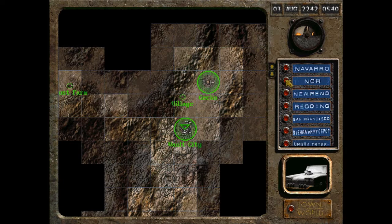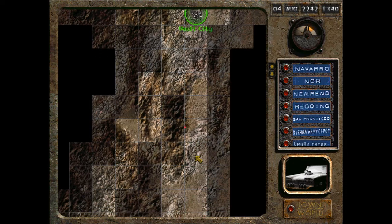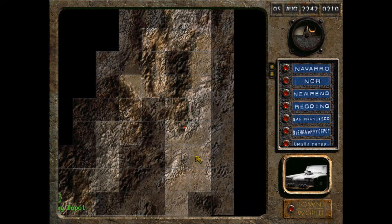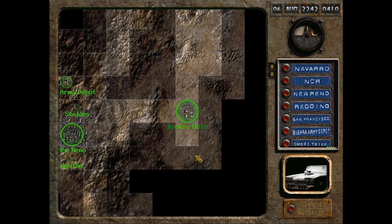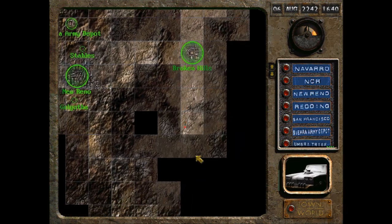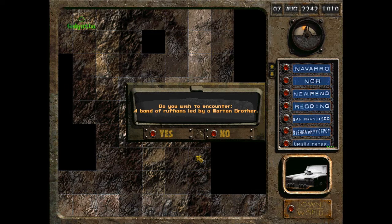NCR has a lot of weapons. Oh, I'm covering more of the map. NCR is farther away than I thought. Soon encounter a band of ruffians led by a Morton brother.